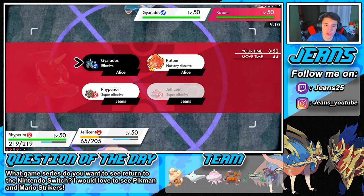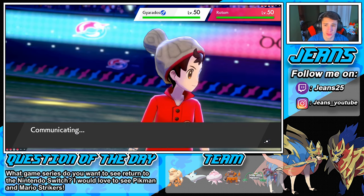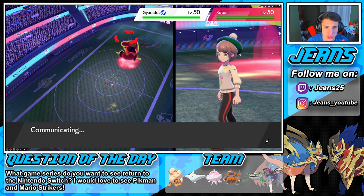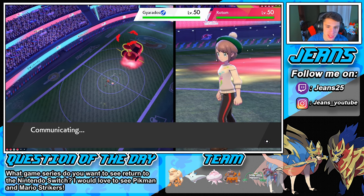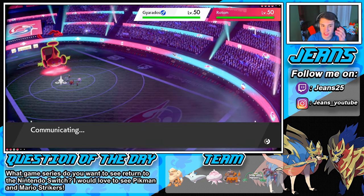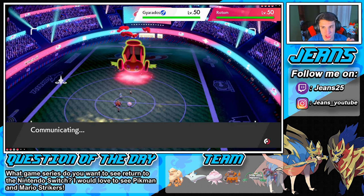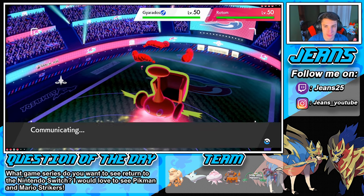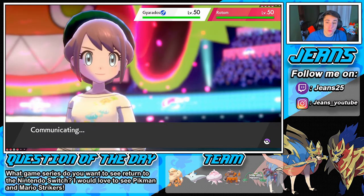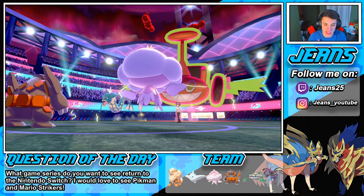And then we just roll into a Giga Drain, try to get a little bit of health back. I don't think we're gonna eat up a shot here — we're just gonna do a little bit of damage to that Gyarados. I don't want that Rotom Mow to come after us. We want to set off this Weakness Policy. But if that Rotom goes to sleep after this turn, the reason I'm going into Max Guard is I don't want a Max Overgrowth hitting us — that'd knock out Jellicent with the special attack. He withdraws Rotom.